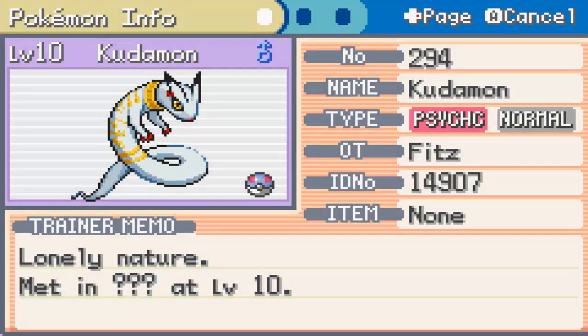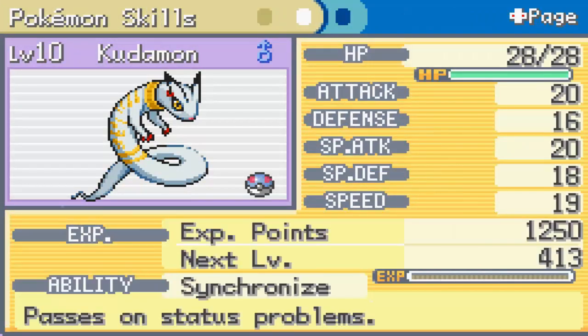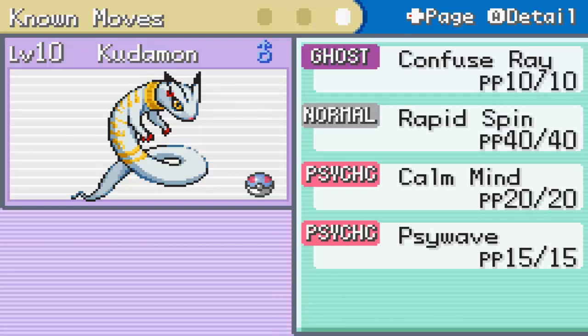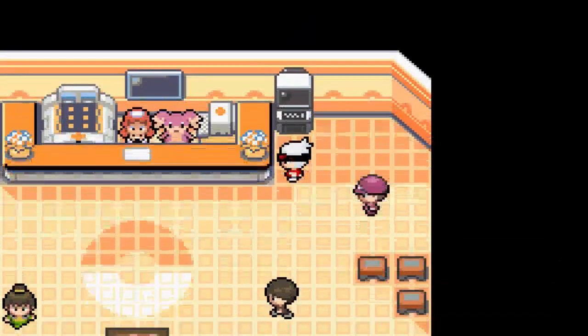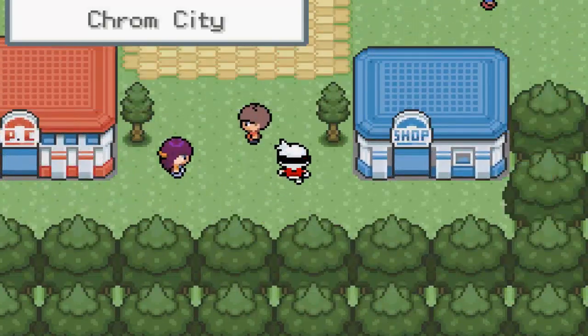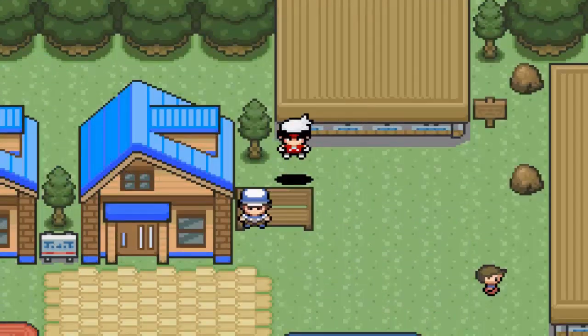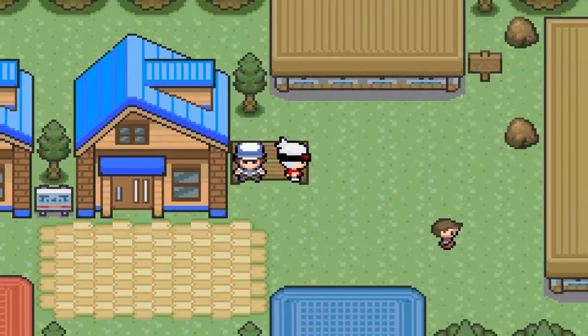We got a Lonely Nature. It's Psychic Normal type. I don't think Lonely will be the best nature to get, but it has Calm Mind already, which is pretty good. So definitely a Digimon you should check out if you want to use it.